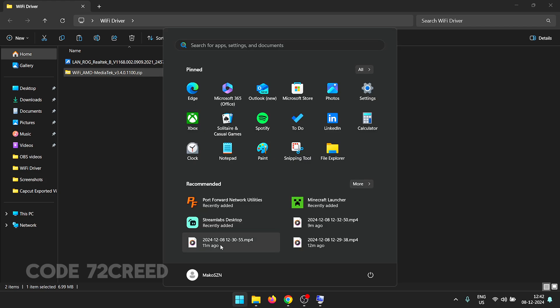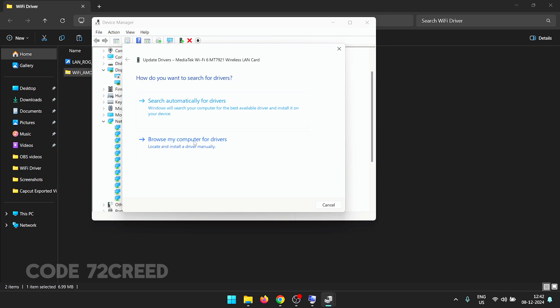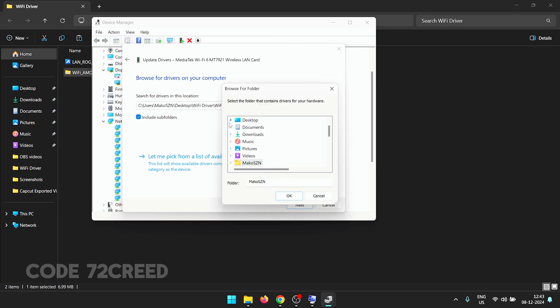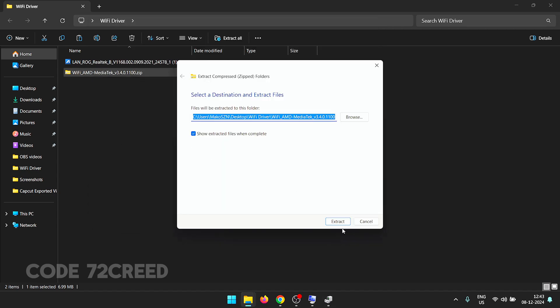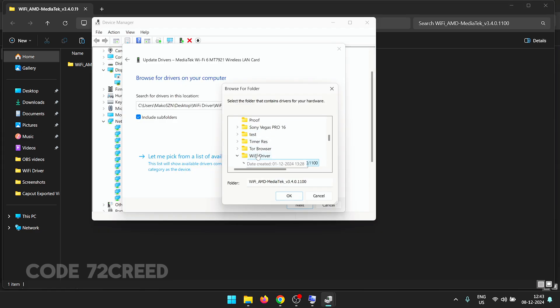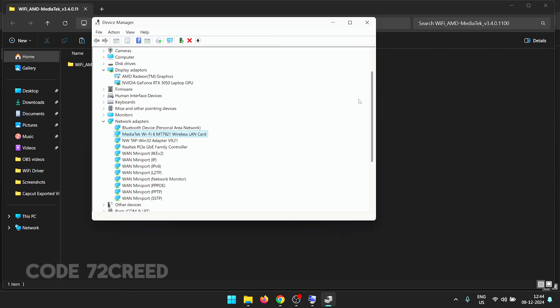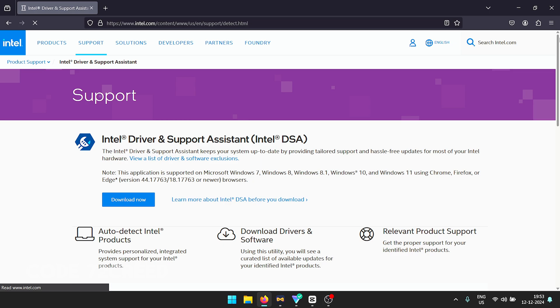If you have a zip file, go to Device Manager, open the Network Adapters dropdown, right-click your LAN card, and press Update Driver. Click 'Browse my computer for drivers', then browse to the folder where the driver was downloaded. Make sure to extract the zip file first, then select the folder, click OK and Next. It will automatically install the best driver available. Once done, click Close and restart your PC.